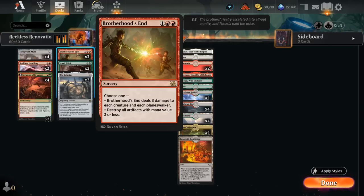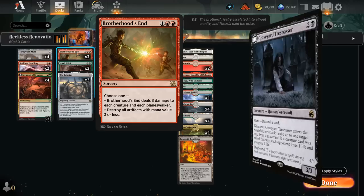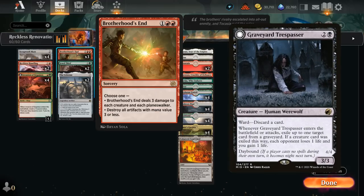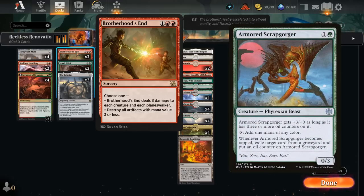Three copies of Brotherhood's End serve as our main interaction to help reset the board against aggressive creature decks, and can also destroy cheaper artifacts. This is also important when facing creatures like Thalia making all our non-creature spells more expensive. There's also graveyard hate cards such as Graveyard Trespasser, which can exile our key cards in the graveyard, and Dennick from the Esper Legends deck, which prevents us from targeting stuff in our graveyard — incidental graveyard hate that's very effective against us.